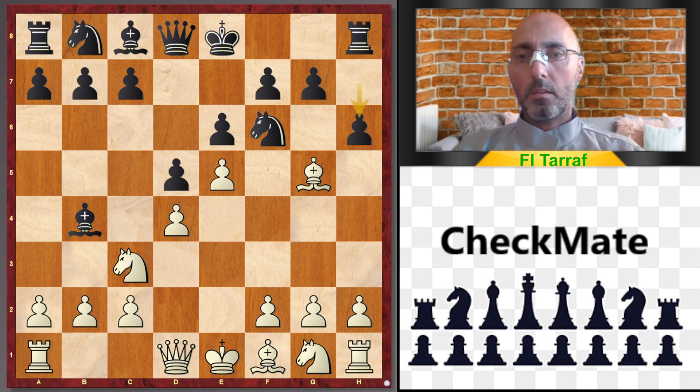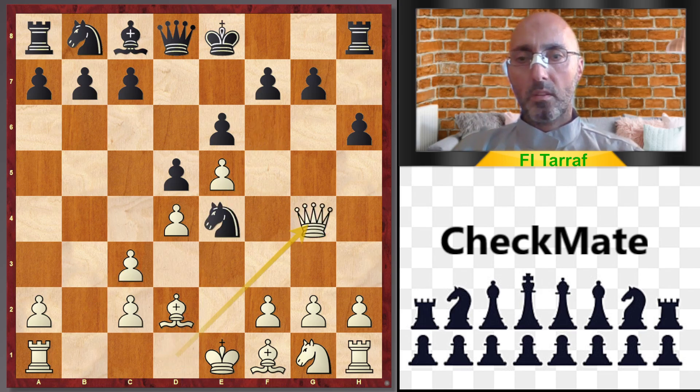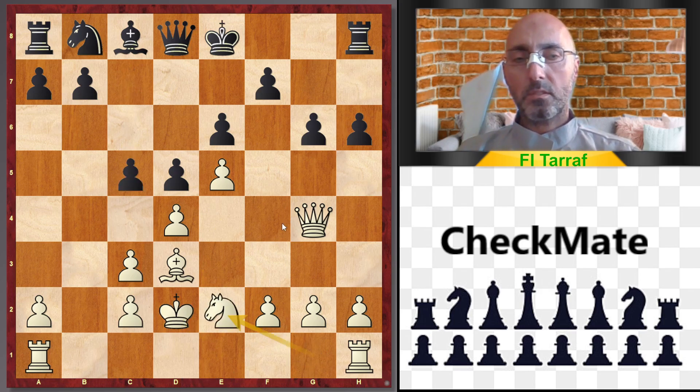e5, h6, Bd2, Bxc3, Nxe4, Qg4, g6, Bd3, Nxd2, Nxd2, c5. And now white played knight to e2 — and this is a tactical blunder.